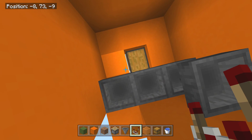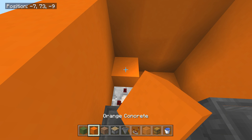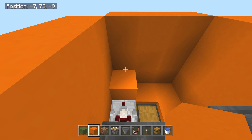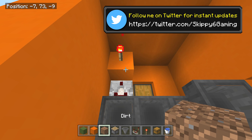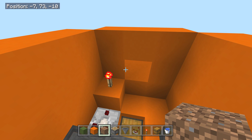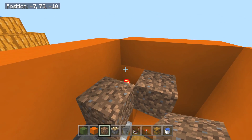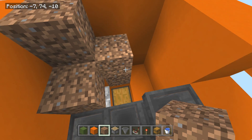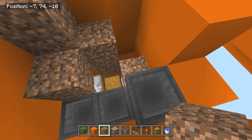Put a redstone comparator right here, then run that into a block. Grab those redstone torches — place a redstone torch right there. From this point on we're just gonna use dirt blocks because things are gonna be growing, which is better for efficiency. Place dirt blocks to cover this all up.